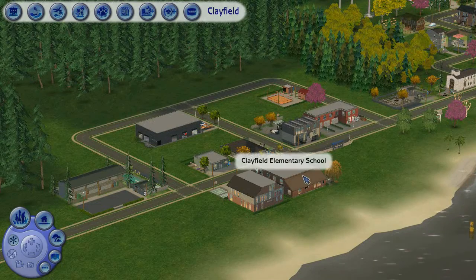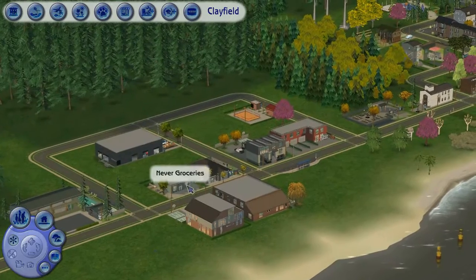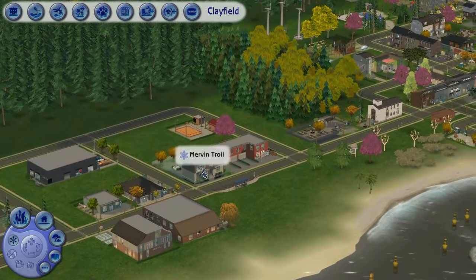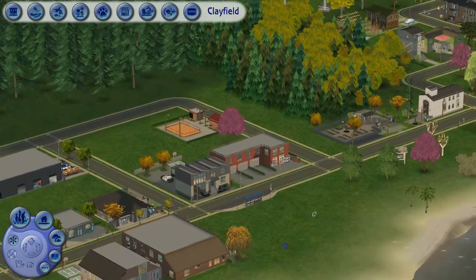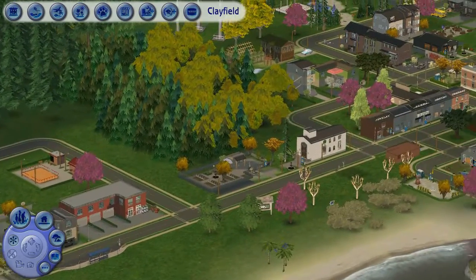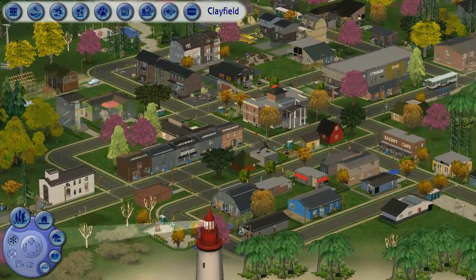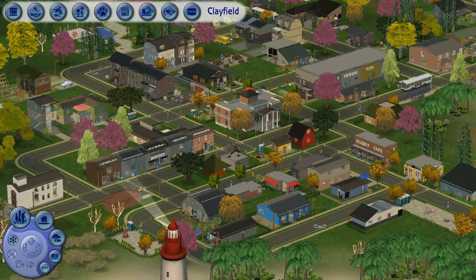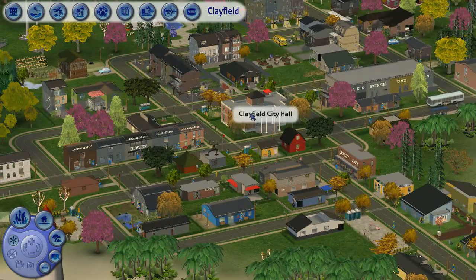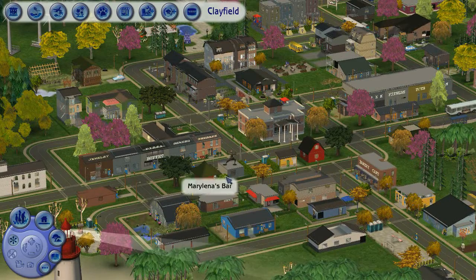This is the area where the schools are — the elementary school and the high school are here, and there are some businesses here as well. There's the police station and the fire station right next to it. And here is a lovely little church and the cemetery right next to it. And here we go — this is the central area of Clayfield. And there is the city hall.